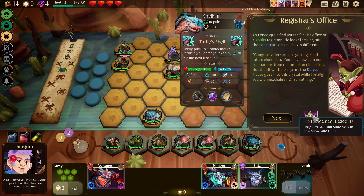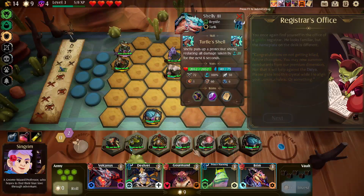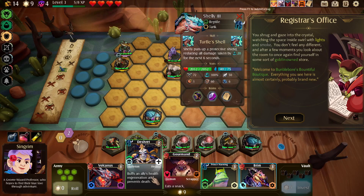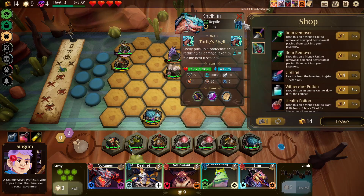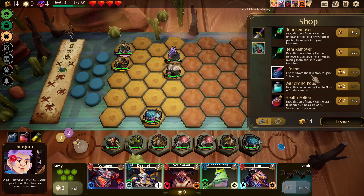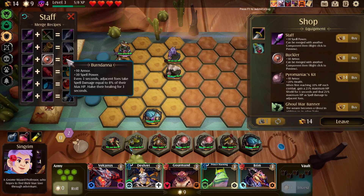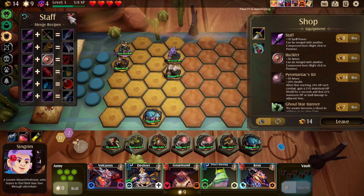We also get two more units — four units actually, because it upgrades these slots to uncommon and these slots to rare. Who is a reptile? What's the store got for us? Lifeline might not be a bad choice. This can combine with the shield to give spell power every three seconds — adjacent foes take spell damage equal to eight percent of their max HP and have their healing reduced for three seconds. That's pretty good.